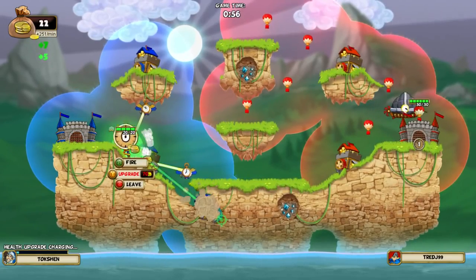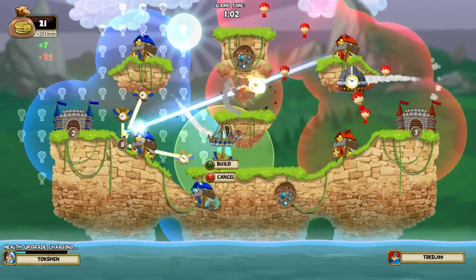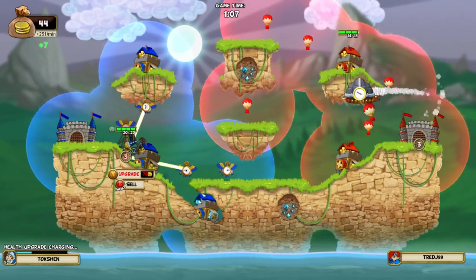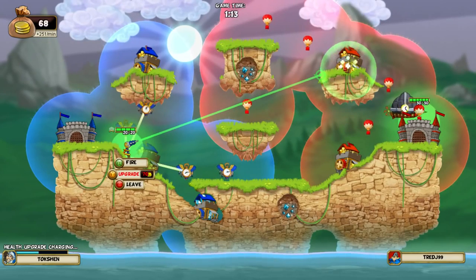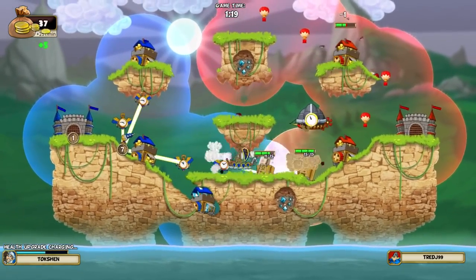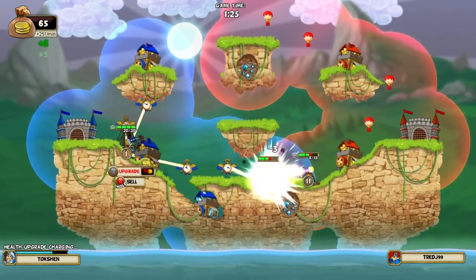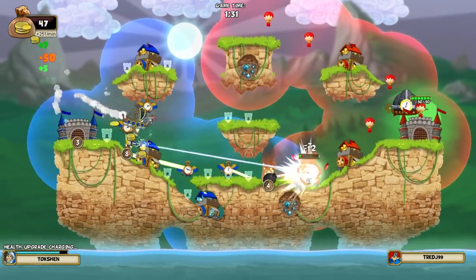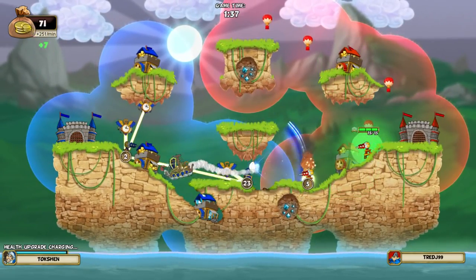I'll upgrade the health points there. I'm going to start chewing through that landmass over there. Fire that there. I didn't even... the Taskmaster ability, right? I was like, wait a minute — how the heck did he fire again?